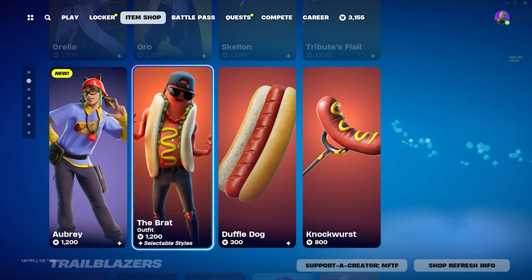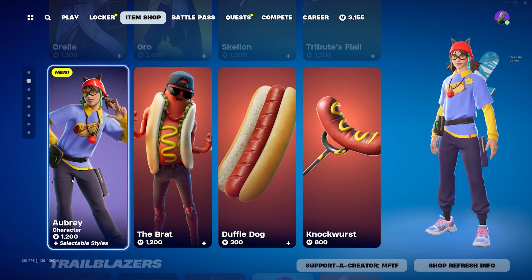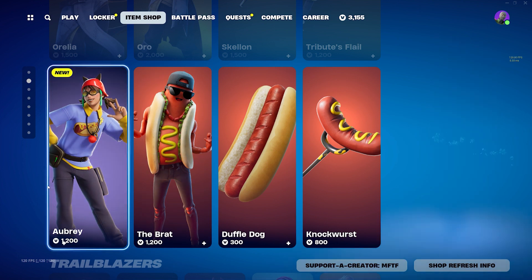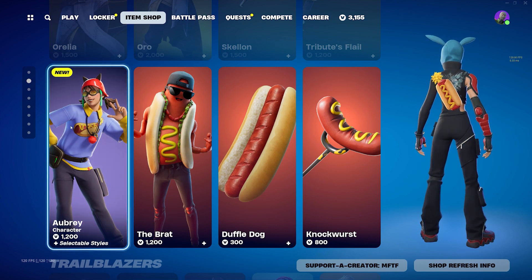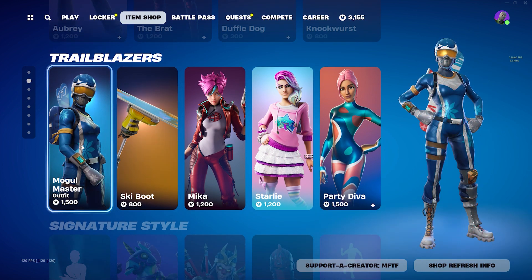We got the Weena back bling and the Weena skin, the Brat — which I think is pretty cool. We have a new skin, Aubry — let me know if you guys think it's a W or L skin. I don't really know how I feel about this one, interesting design but we'll see. We still have the Mogul Master along with Micah, Starly and Party Diva.